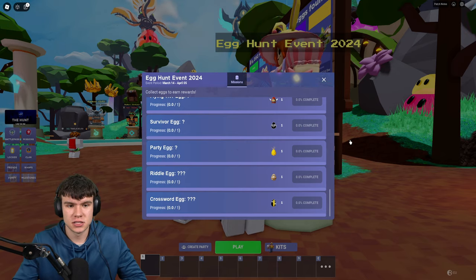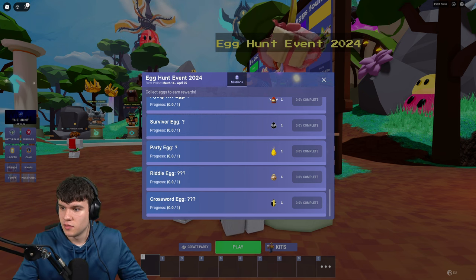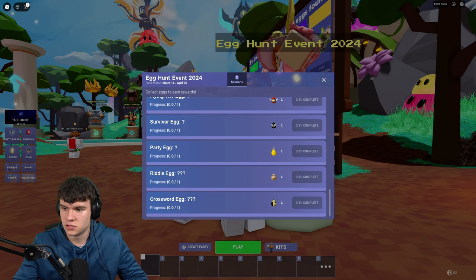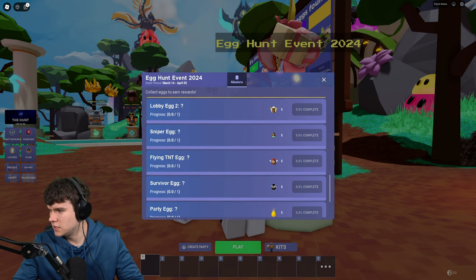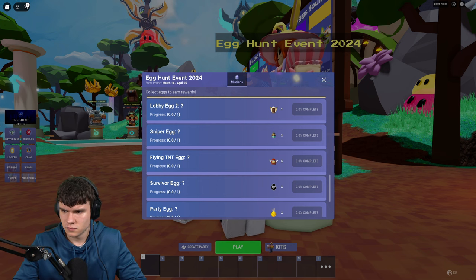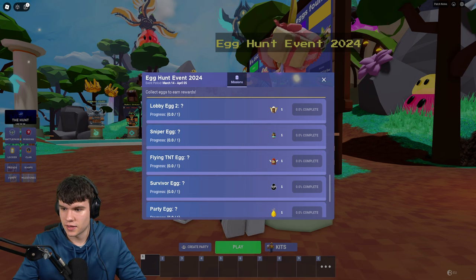Here is the Survivor Egg. The Survivor Egg can be claimed by reaching Spider Slayer 7, or get 10 kills in Solos in order to go and get the Survivor Egg. The Sniper Egg — you need to buy a Headhunter to get it. That's how you can get the Sniper Egg.